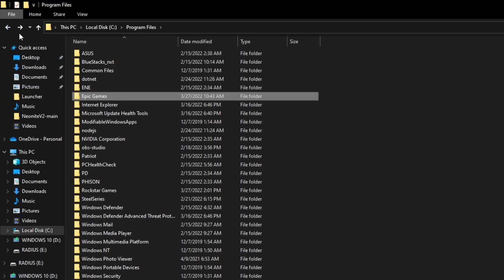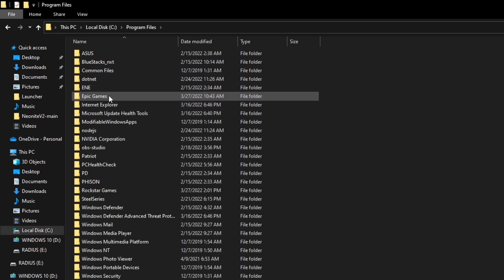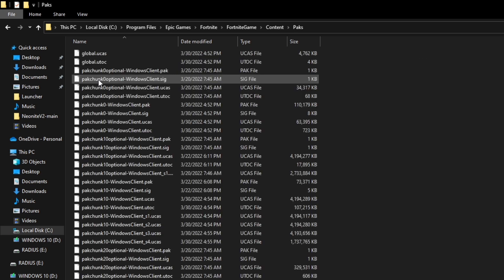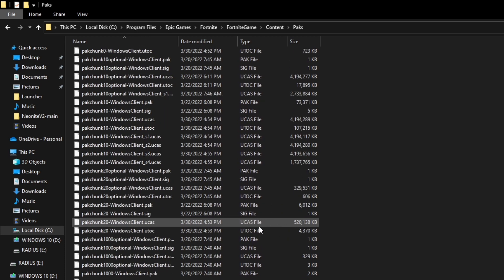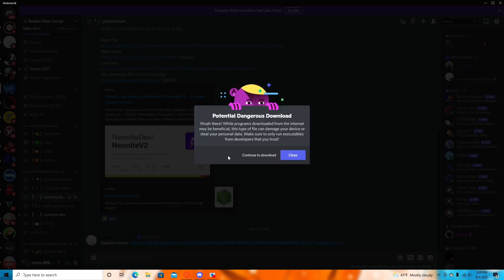You want to go in Program Files — not the x86 one — Program Files, Epic Games, Fortnite, then Fortnite Game, Content, Packs. These are basically all the skins in the game right here — all the pack files for these skins. So basically what it does when you download this is it downloads pack files into your Fortnite files, so you'll have access to those skins. That's all it does.